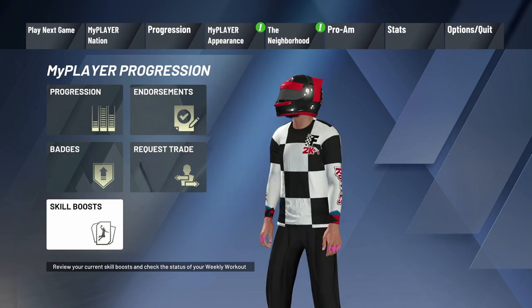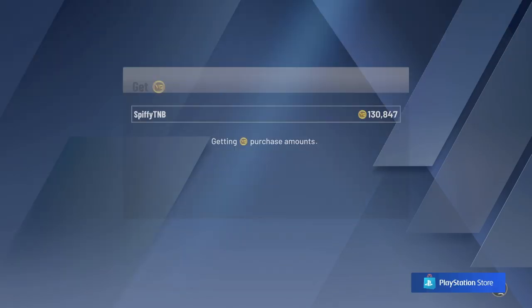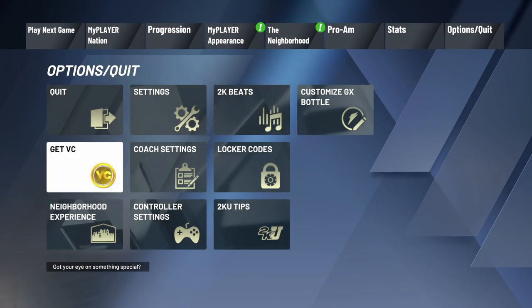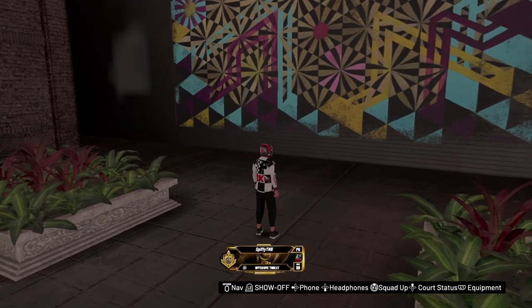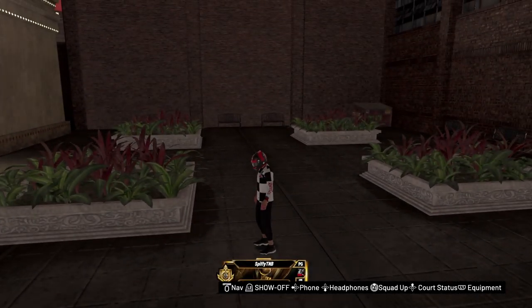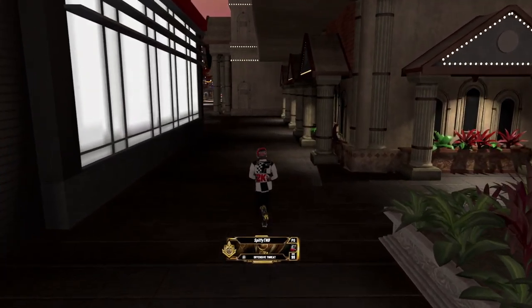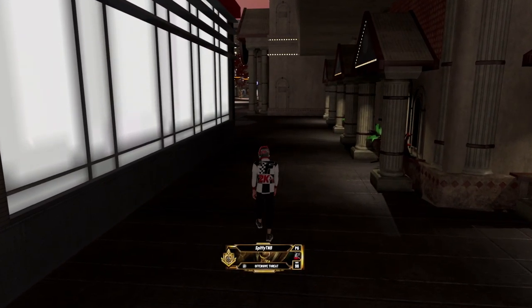You also get like 20K VC — I had like 80K and now I have 130K, so I got like 50K VC for winning. So you get 50K VC, the helmet, shirt, unlimited boost, icon and all that. Now I'm gonna show the screenshot of me winning and coming in seventh place.